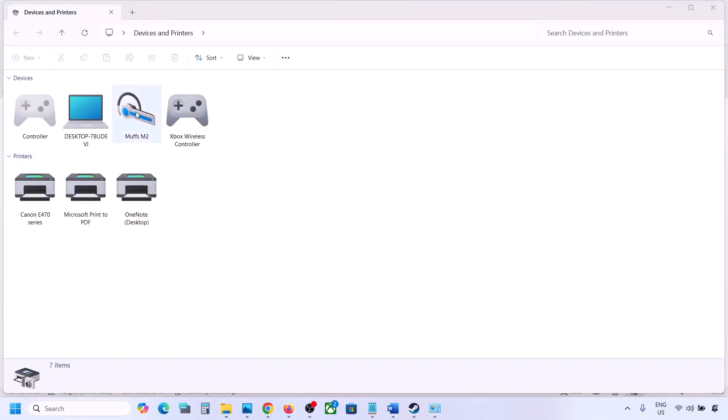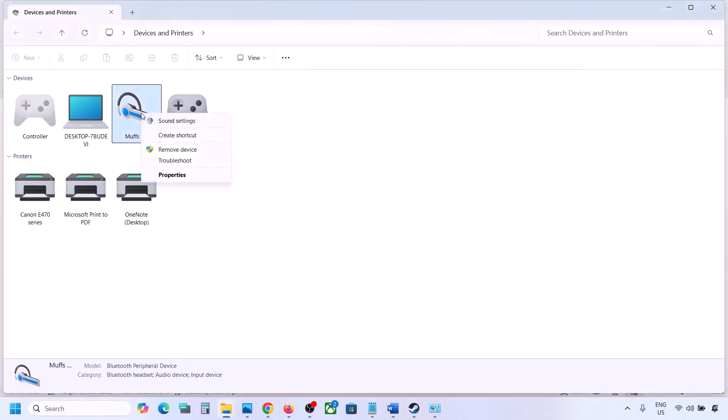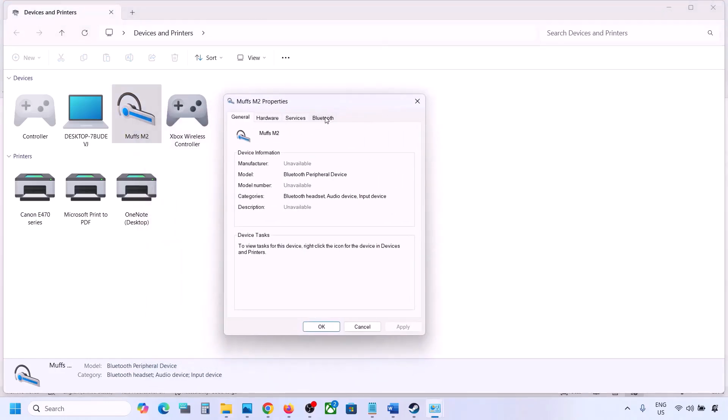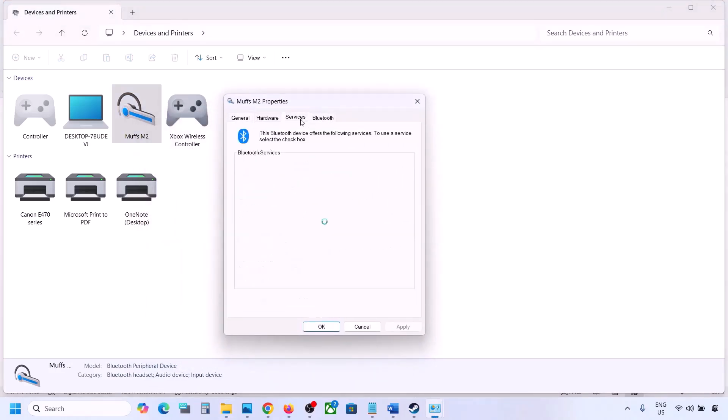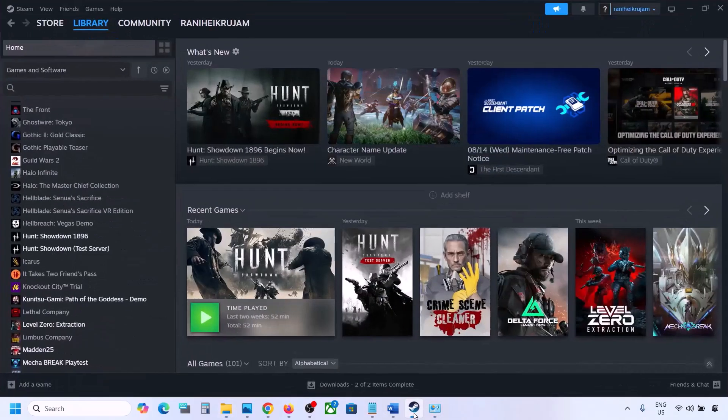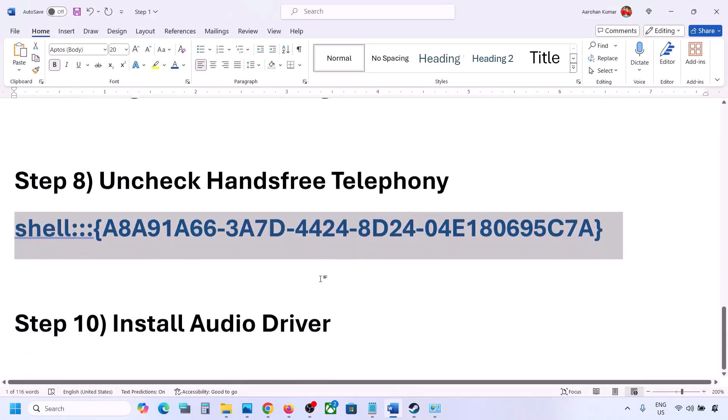You will find your speaker listed here — select your speaker or headphone and go to Properties. Go to the Services tab. You will see Hands-Free Telephony — uncheck it, hit Apply, then click OK. Launch the game and check the sound.